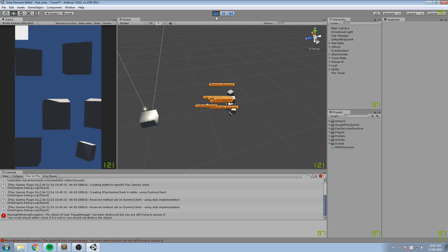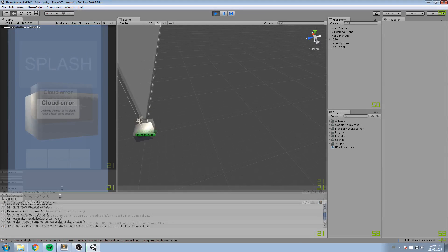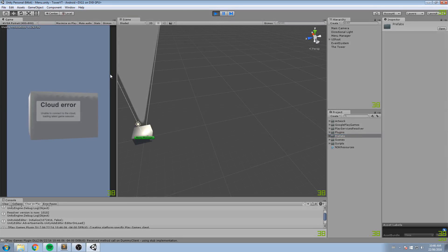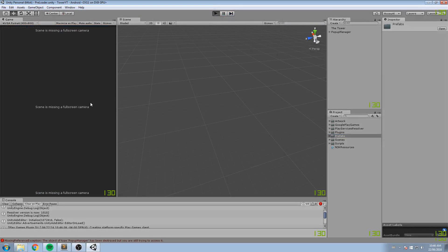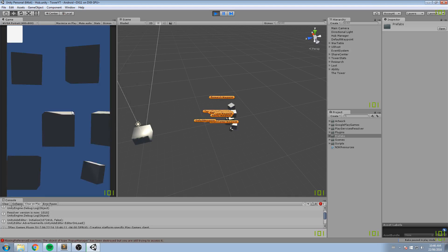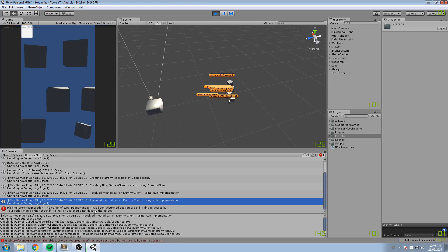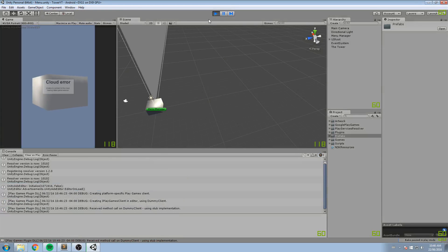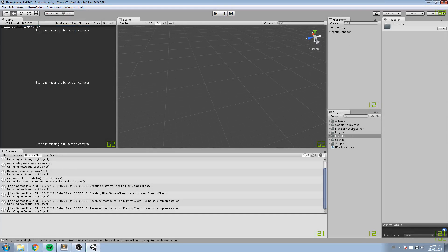The first thing I'd like to do is go to the menu page. We're going to make sure that whenever we click the menu, it pops the popup manager — it removes it. Right now if we still have the popup manager open and then change the scene, we get an error saying the popup manager has been destroyed but you're trying to access it. This happens because it can't do DontDestroyOnLoad as a child of the UI root — it has to be a child of the scene itself.